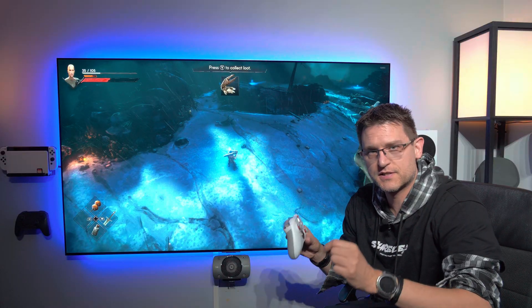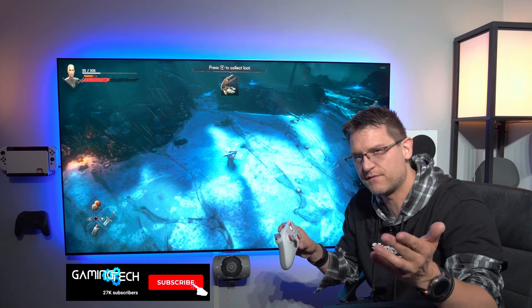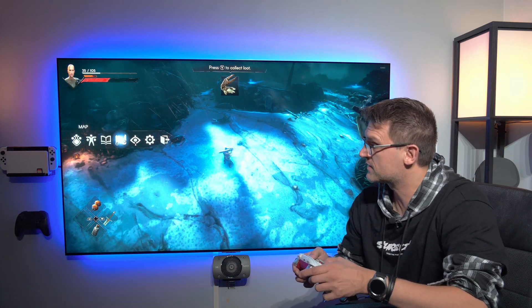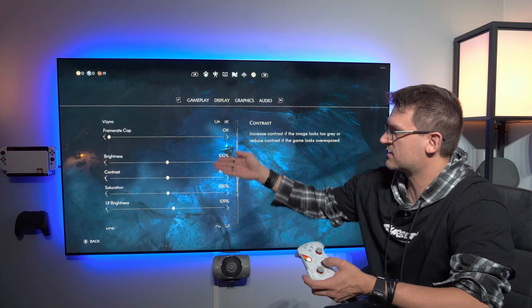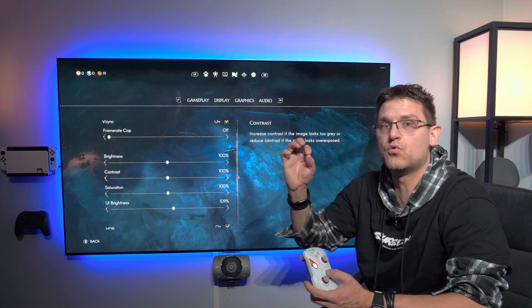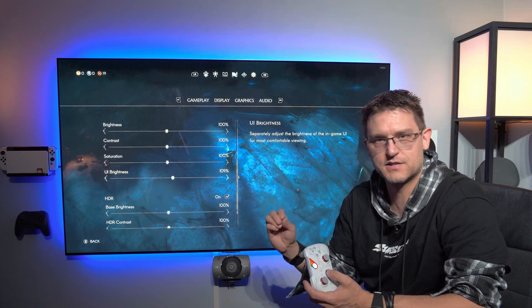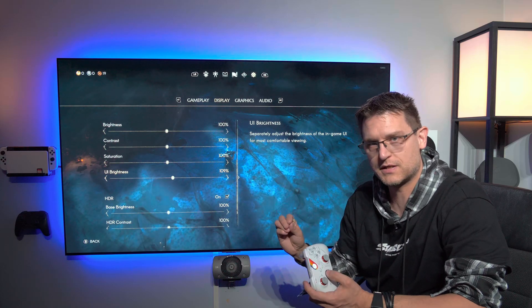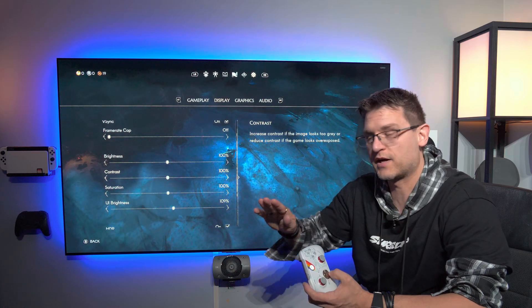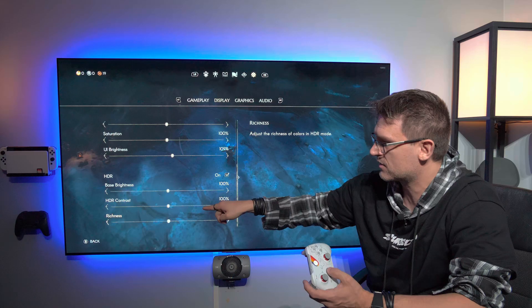The question is: what settings should you use to match the capabilities of your screen, TV, or monitor? That's not very easy to answer, because when we look at the settings, all we're getting is sliders. We talked about the first three settings — do not touch brightness, contrast, and saturation at this moment, because those settings are broken. All we can change are base brightness, HDR contrast, and richness.